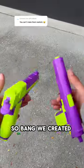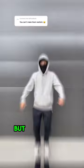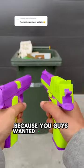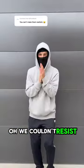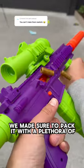So, bang — we created the Titan and Raptor and added a removable mag and coupled shell ejection on top. But it doesn't end there because you guys wanted a rifle, and you know we couldn't resist. That's why when we created our Phantom Nexus clicker, we made sure to pack it with a plethora of features.